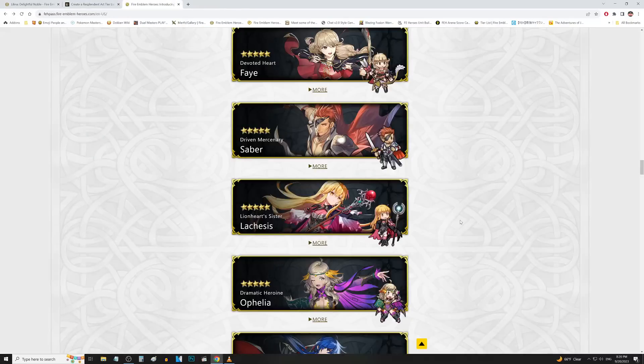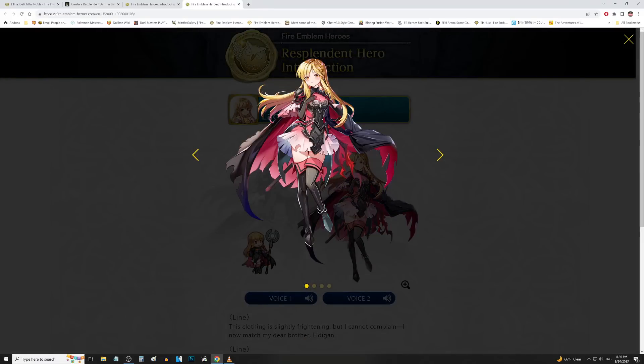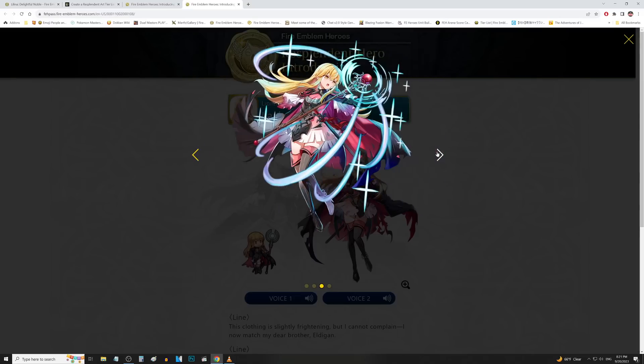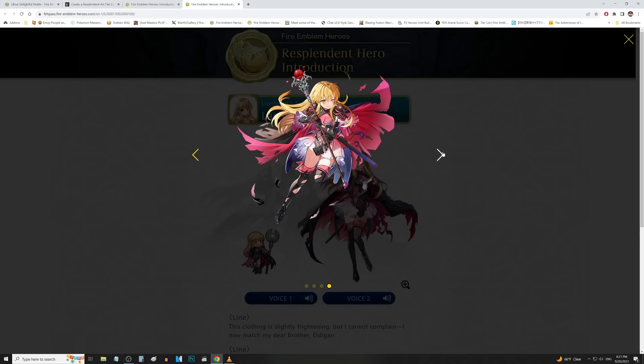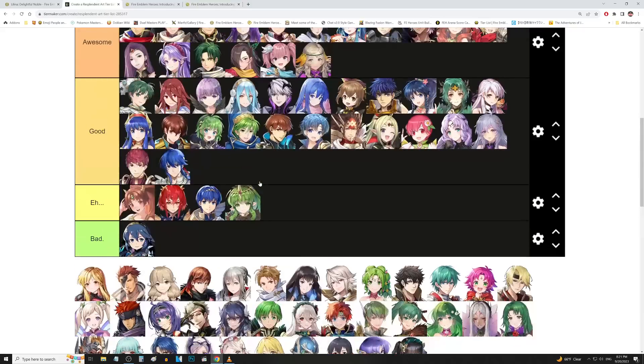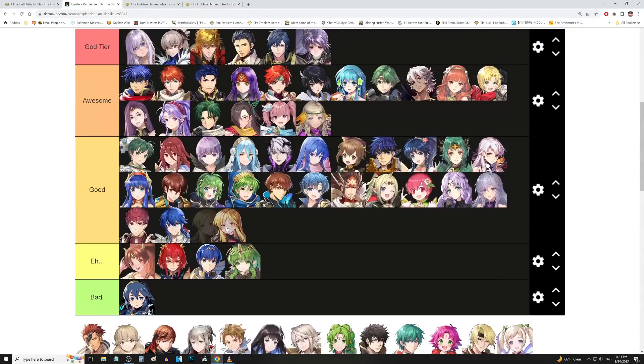We got Lachesis up next. What is that face? That is some Yandere face mode right there — she is going to stab you in your sleep. She's got Hell Attire, which of course makes sense because Eldigan had Hell Attire too — she just loves her big brother more than anybody else. The staff looks awesome. Then the special attack artwork, and finally the injured artwork. Proportions look a little off — maybe her head looks a little too big. We got to give some love to that face though — that's the face of nightmares. Where do we put Lachesis? We'll put her in good tier.